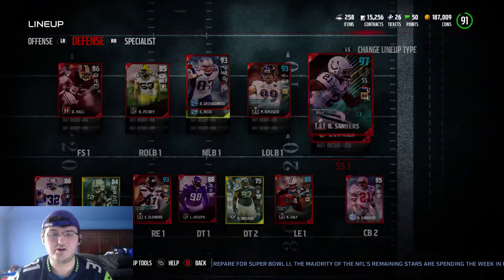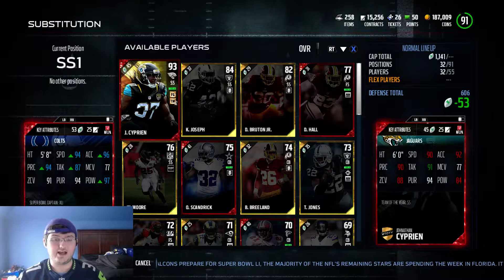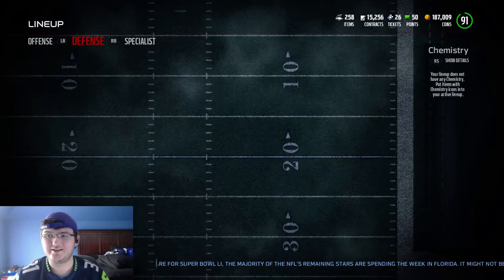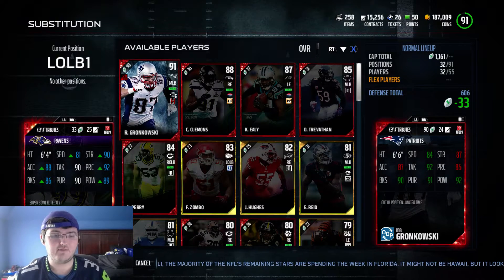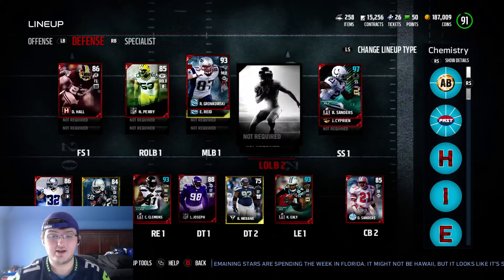So as you can see right here, we have Paul Krueger and we have the new colonel, Bob Sanders. Here's his stats — very OP card, very awesome card to say the least. Going through, we have Paul Krueger right here, and Paul Krueger looks like this once he's fully maxed out. Being 80 speed isn't that great, but 81 speed makes him a little bit better.